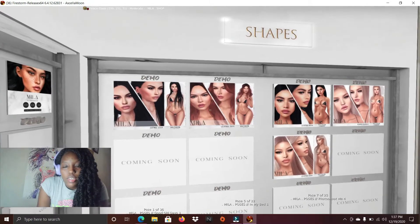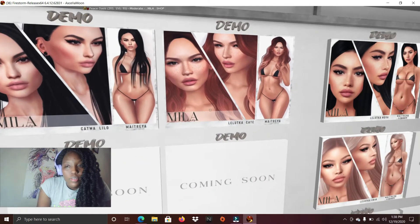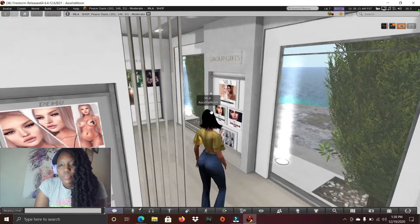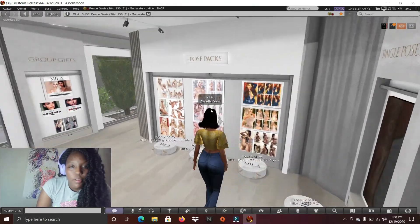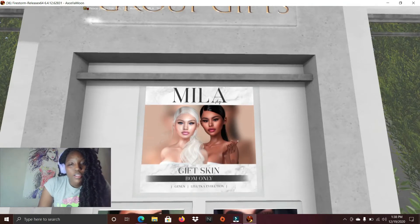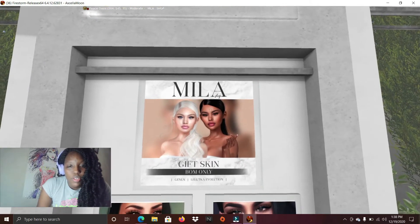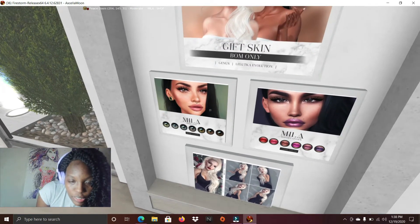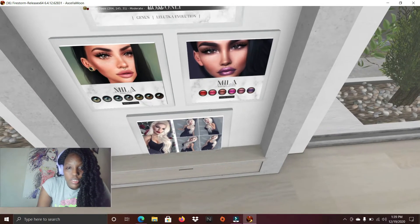There are some freckles over here — that's pretty. Then you've got some shapes over here. If you want to try out stuff before you buy it, that's an option. You've got some other stuff — a couple of poses, single poses, and pose packs. Here are the group gifts, and you get this free gift skin for Eugenics and Luca Evolution head. You get some eyes called Miller — but that's for mesh fresh Cat Wall. You've got these Miller lipsticks and some poses. Really cool.